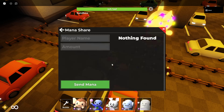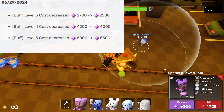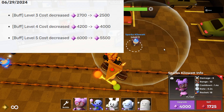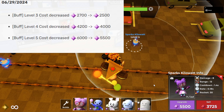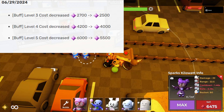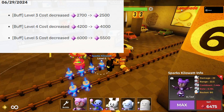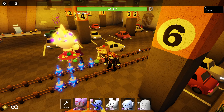Sparks Kilowatt is now cheaper at later levels. I think the mid level was 4900 before, then 5000, and this level is now 5500 — before it was 6000. They basically just got rid of all of Sparks Kilowatt's flaws and made it better.